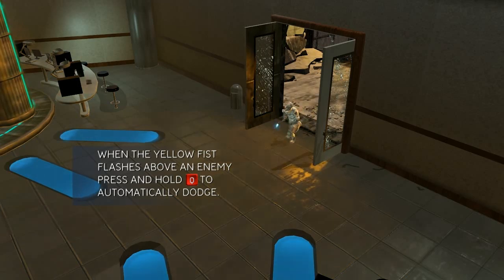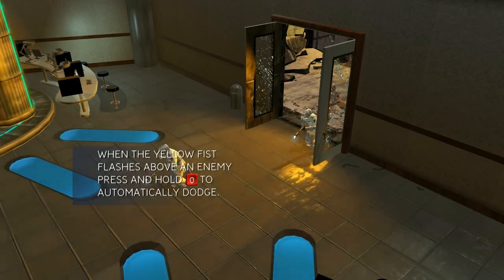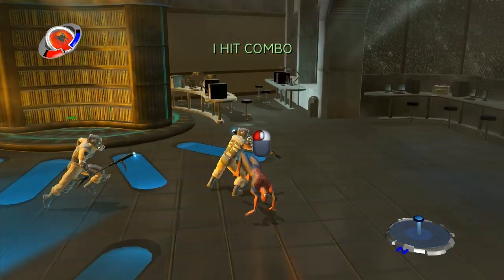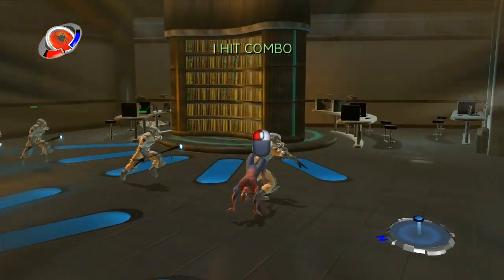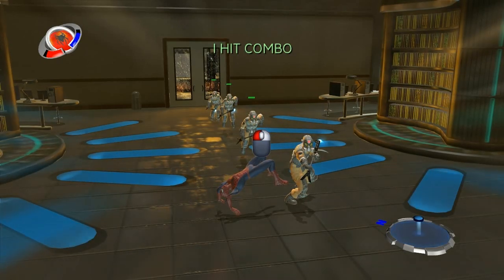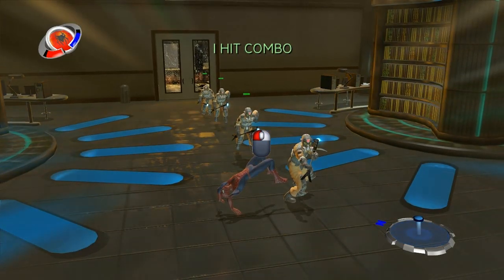Man, you sure do get hit a lot. You know, there's a handy dodge button you can use. Hey, see that icon? The attack button icon that appears when you're dodging? That means you can counterattack. Hit the attack button when it shows up to hit your opponent back. By the way, counterattacks are unblockable.